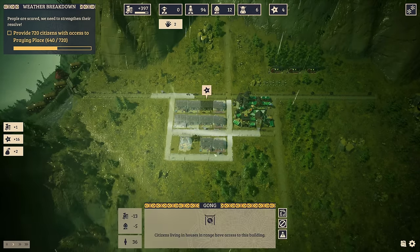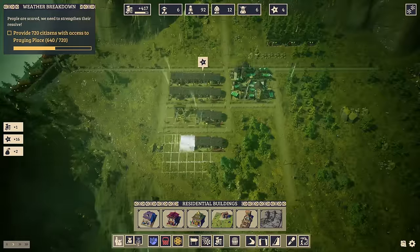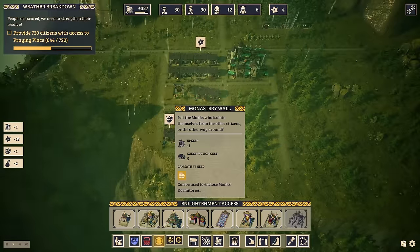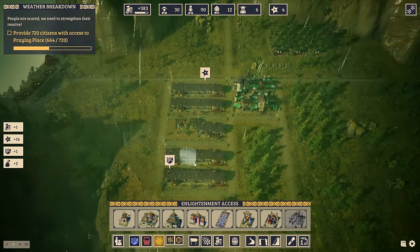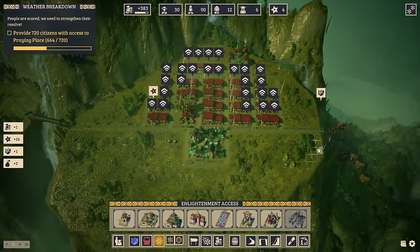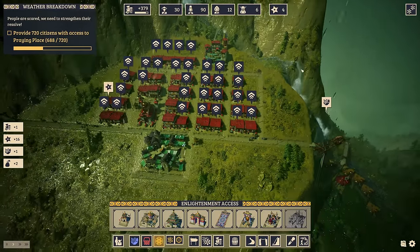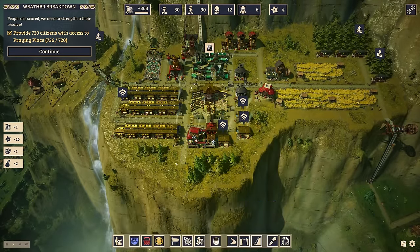On the other side of the mountain, here we are again. We can still have more lowlanders. They have access, and this praying place also covers these guys here — so we have more of them. But there are still a lot that don't have access to a praying place. I think everybody has access — oh look at that, there's a few here that don't. Those monks did not have a praying place — we gave them an academy but no place to pray.